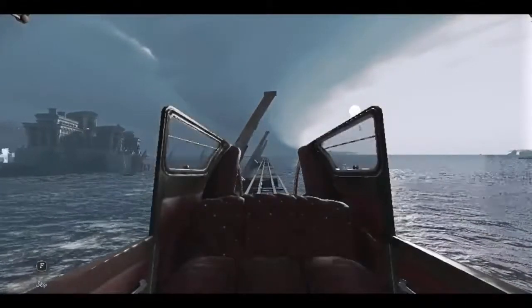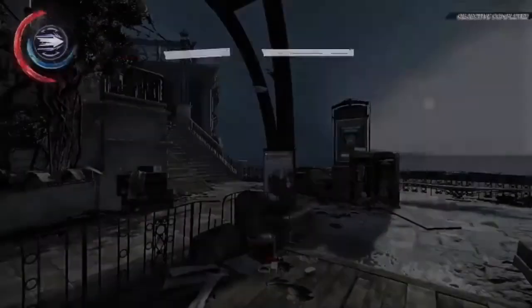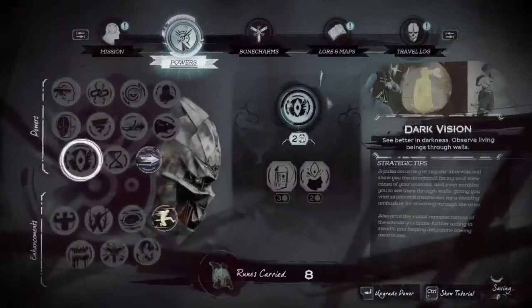In this mission, I'm going to go out of my way to get some of the raw whalebone pieces, because they're useful for bonecharm crafting later on. So skip the cutscenes. The first thing we're going to do is go to the powers menu, because we collected quite a few runes in our last mission.